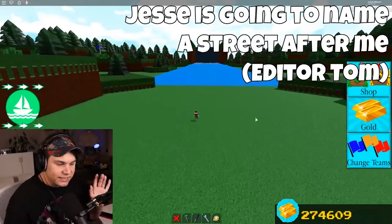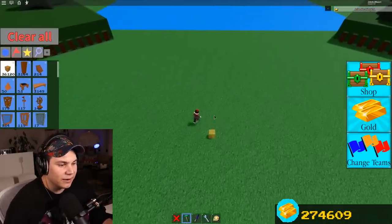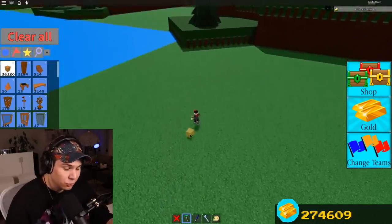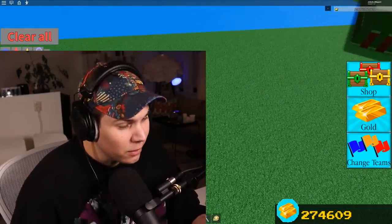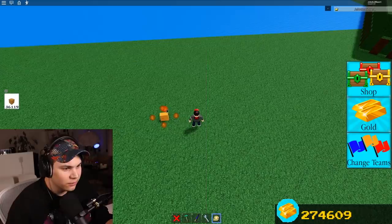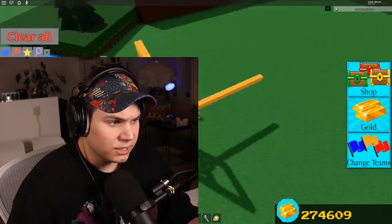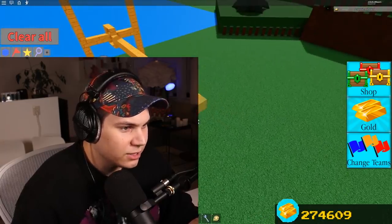We're gonna be trying to build the best catapult we possibly can using the new building update. After looking at how catapults actually work, I wanted to see if it's actually possible to do something like how a real one would work. So we're gonna just make a little prototype here.